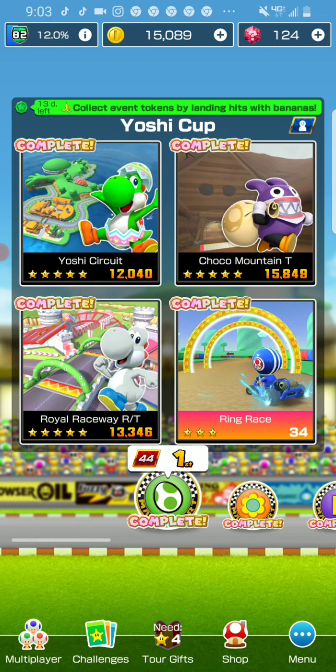The next challenge is to earn 75,000 points on T courses. The challenge says it works on T courses specifically. The courses include: Koopa Troopa Mountain T, Waluigi Pinball T, Paintball T, Toadette's Fortress T, Mario World T, Sunset Wilds T, Kamek's Airship T, and Yoshi Circuit T. You just need to get 7,000 points on any three of those courses.